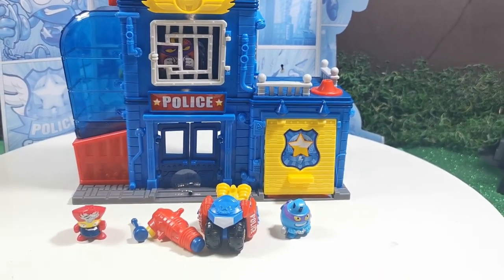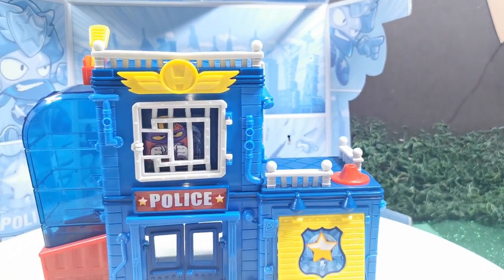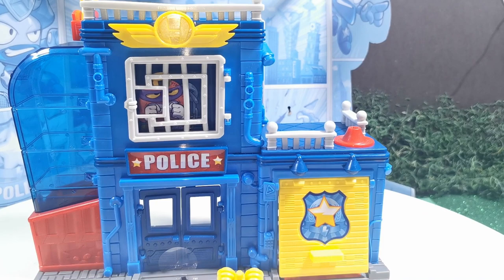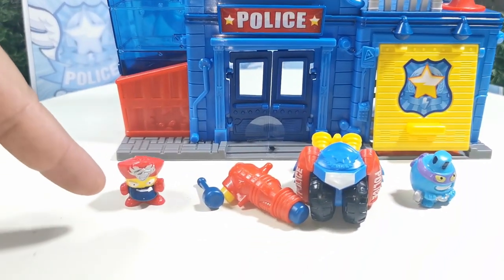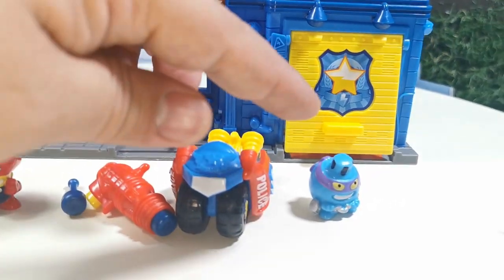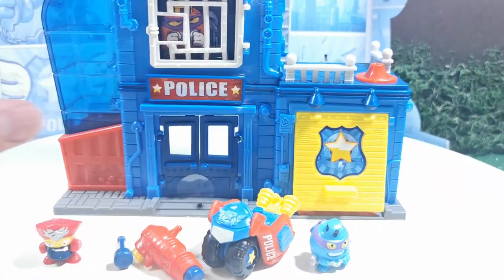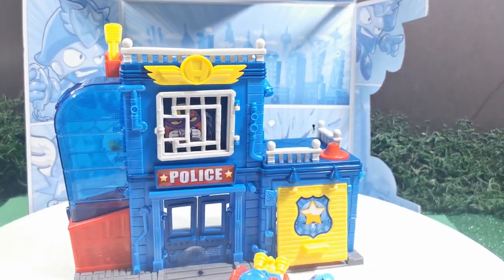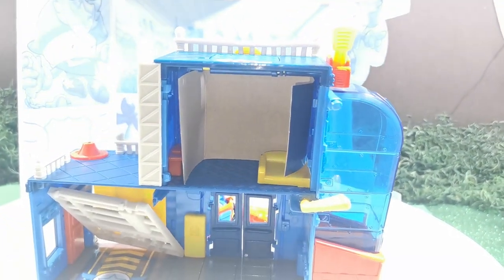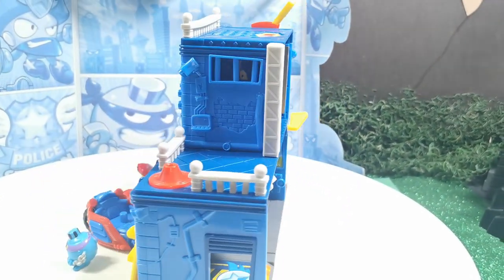Ahora sí vamos a ver la estación de policía y miren así es como viene al momento de sacarla de su caja. Esta estación de policía, esta es la parte de enfrente, trae su H de héroes. Si han visto los videos que subo de Superthings de la serie 1, cuando empecé a hablar de quiénes son los héroes y los villanos — algo de recordatorio rápido: los que tienen los ojos blancos, como estamos viendo a este de la justicia, es héroe. Los que tienen los ojos amarillos son los villanos. Trae la motocicleta.